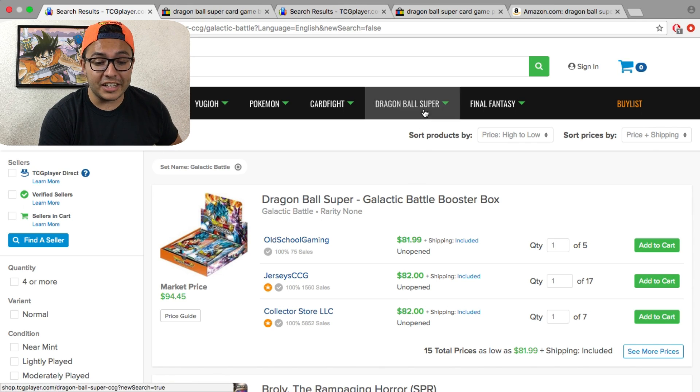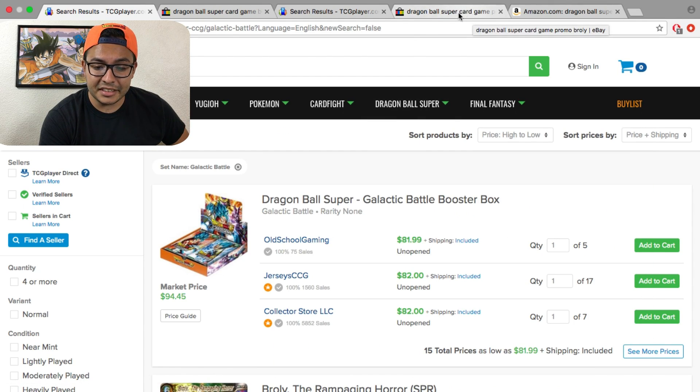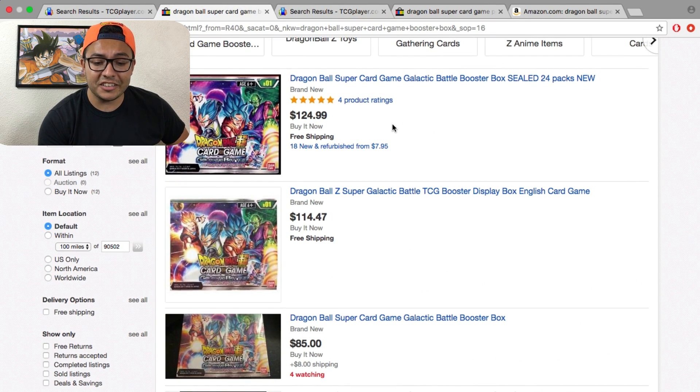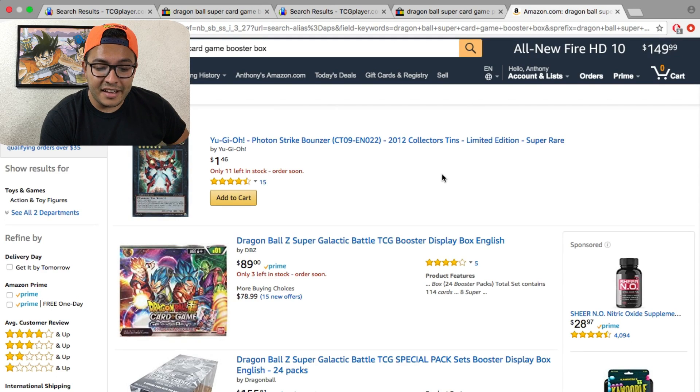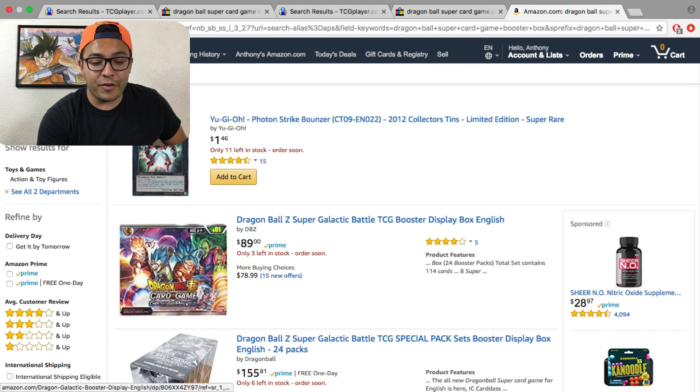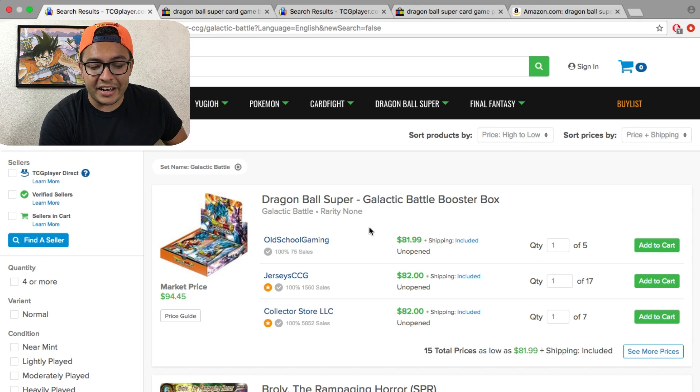If you look at eBay, it has it for $124. Amazon has it for $89.99 — there's only three in stock left, but honestly I wouldn't go with Amazon. Yeah, you have Prime shipping, however with TCG Player you get free shipping. You might wait a little bit, but you'll be getting it within about five to seven business days, and it's your cheapest route at $81 to $82.